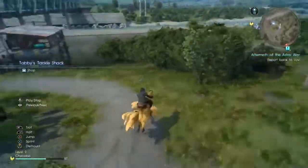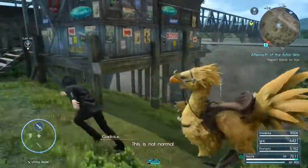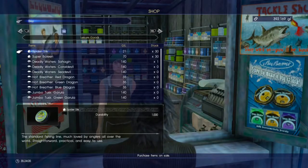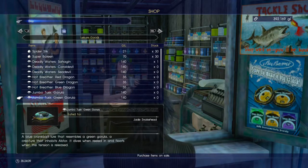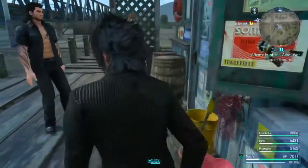Oh my God, I finally got it - Tabby's Tackle Shack. The pier's much further away. What do you sell? Whoa - Deadly Waters. Holy balls - wait, the butterfly edge! Whoa. Could she summon anyone?